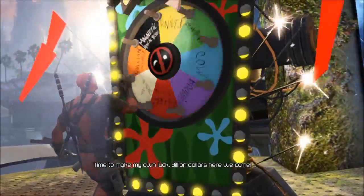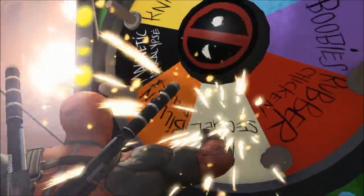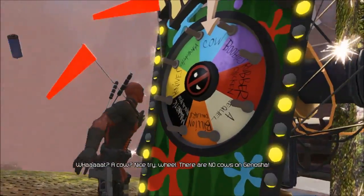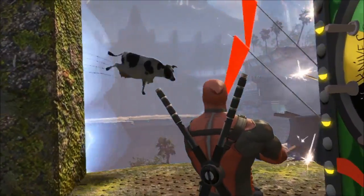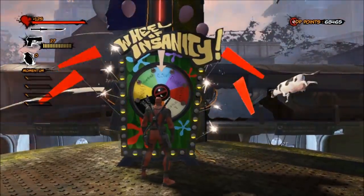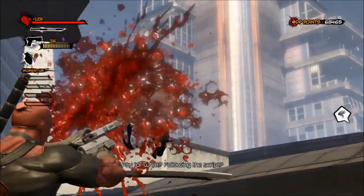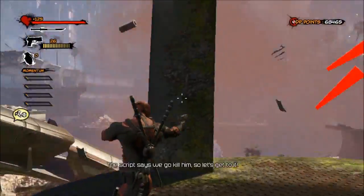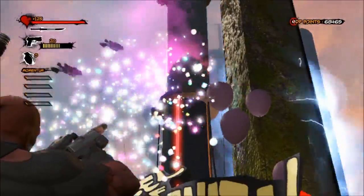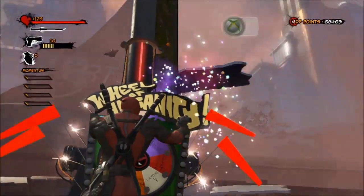Walk outside and climb the tower and you will get to a second Wheel of Insanity where Deadpool is going to try his own luck and stop the machine. He gets a cow for his prize — he's bantering saying there's no cows in Genosha, and a cow suddenly appears, all Twister-like. What you want to do here is shoot the cow — he turns into a red mist of blood. After that, shoot the balloons that also come out of this machine, and once you're done you will get your achievement for 10G.